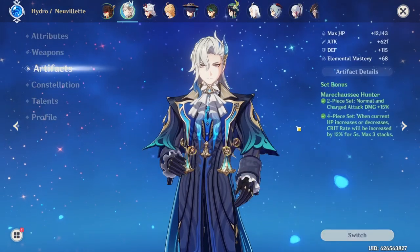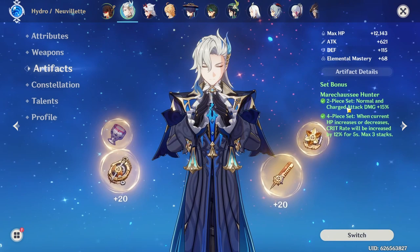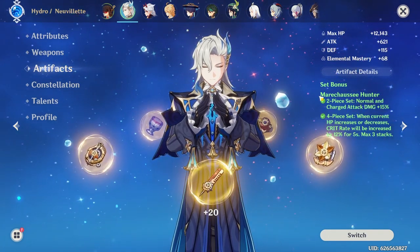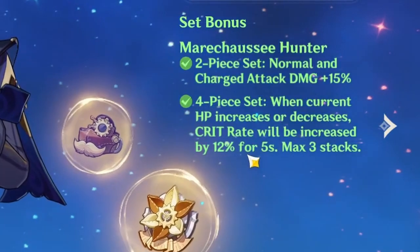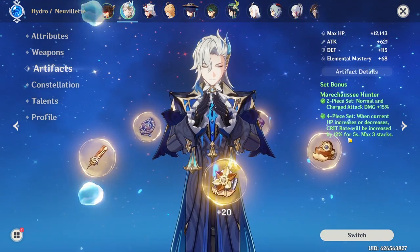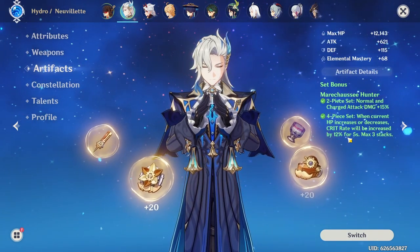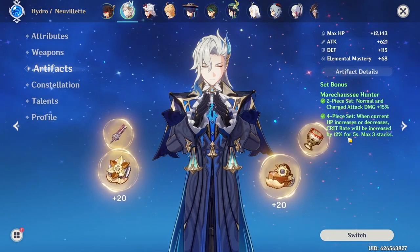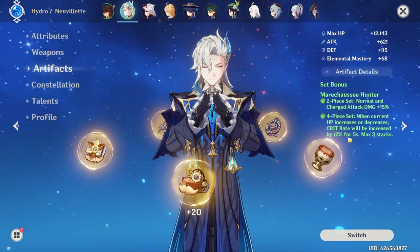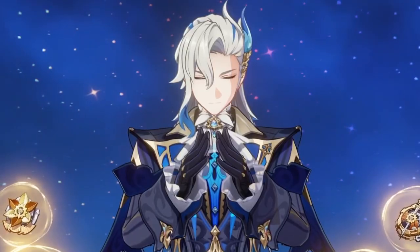As for his artifacts, you're going to want Marachase Hunter. It increases normal and charge attack damage by 15%, and when the current HP increases or decreases, essentially when Nouvellet does that big mega laser that drains his HP and heals from the water droplets, his crit rate will stack instantly three times the majority of the time — meaning you're essentially going to get 36% more crit rate just by putting this on him.